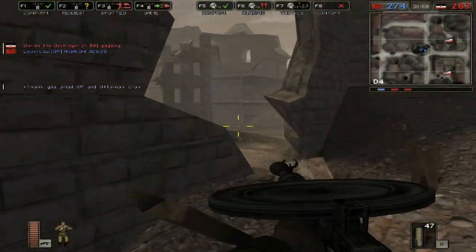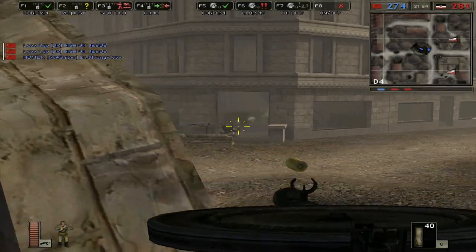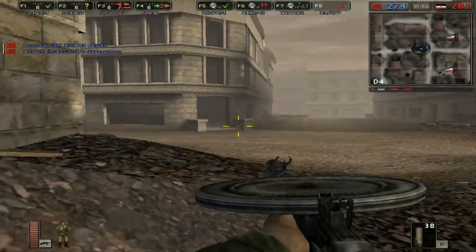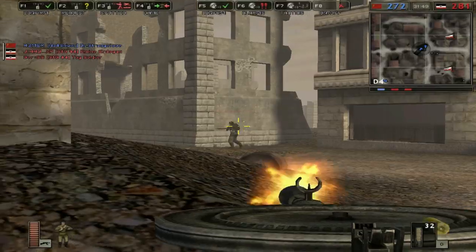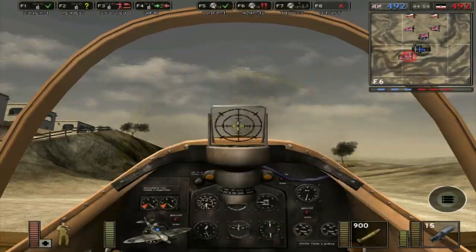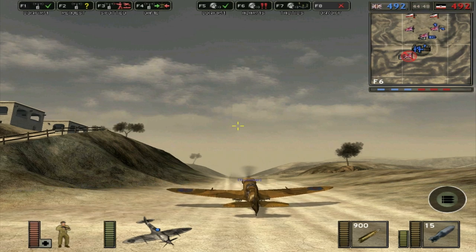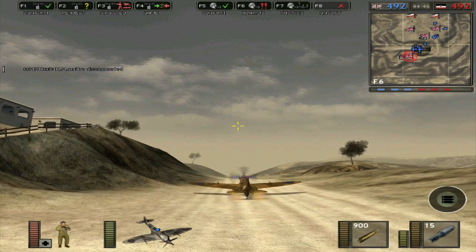Alright, so this map isn't a great example of what 1942 was about. Like I just said, it was about bigger battlefields. So let's transition into a map called Battle Axe, which has airplanes, tanks, infantry — aside from boats, it's got everything. So let's show you some Spitfire combat here.